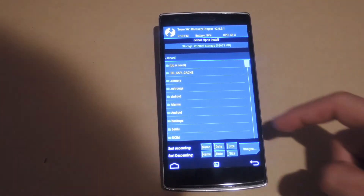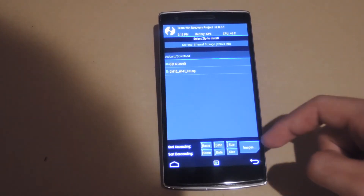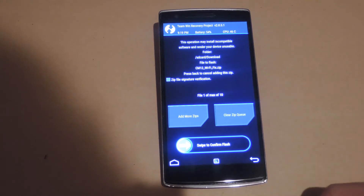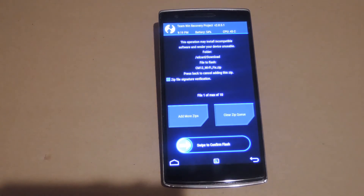Now that you're in TWRP, hit install and then go to your download folder or wherever the Wi-Fi fix zip is located. Go ahead and select that and then flash it. Once it is finished flashing, hit reboot system and wait for your San Engine Mod 12 ROM to boot up.